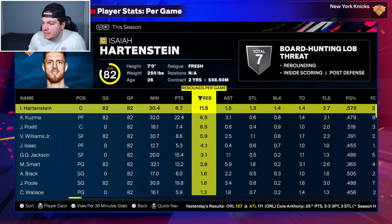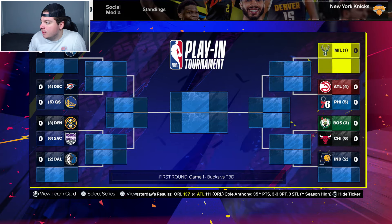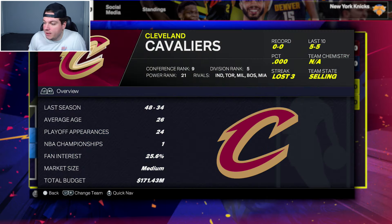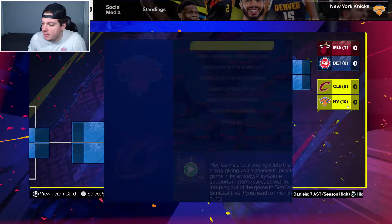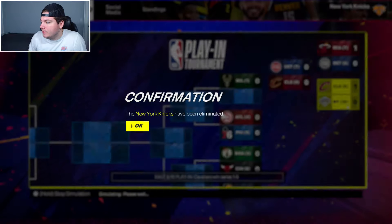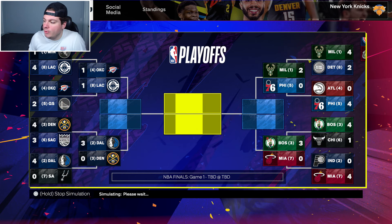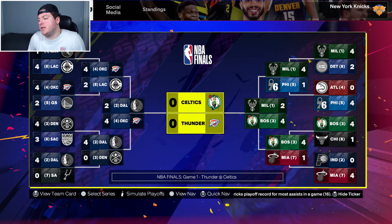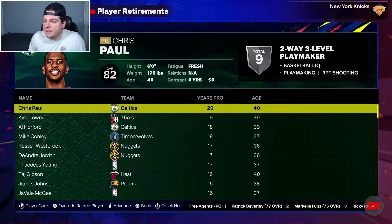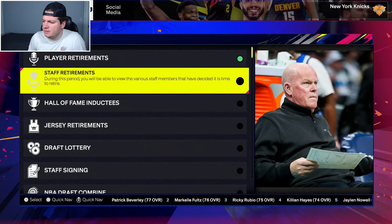Here are the numbers across the team for the season. Hartenstein led us in rebounds — Marcus Smart is going to be my guy. We simmed through the rest of the playoffs: OKC Thunder beat the Boston Celtics in seven for the championship. SGA wins Finals MVP. And Chris Paul is somehow still here.